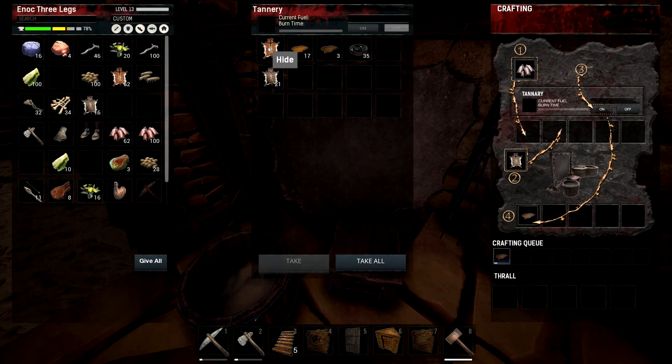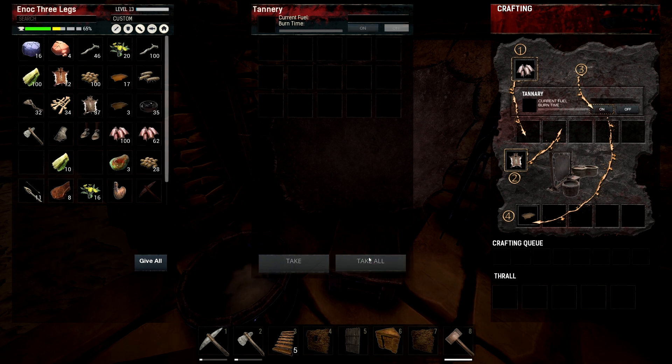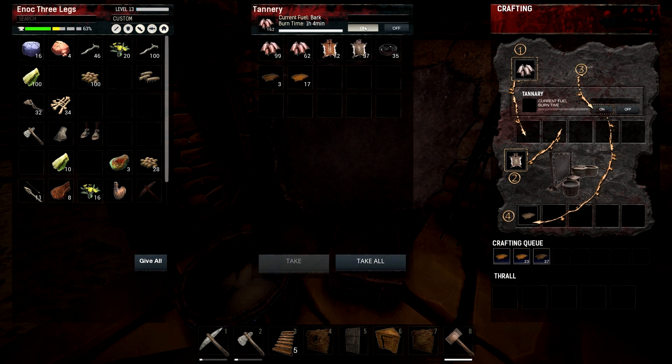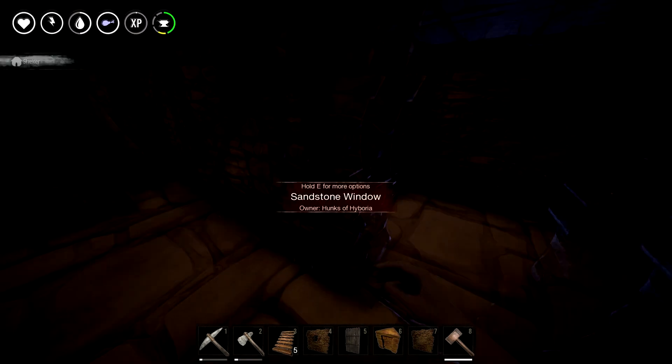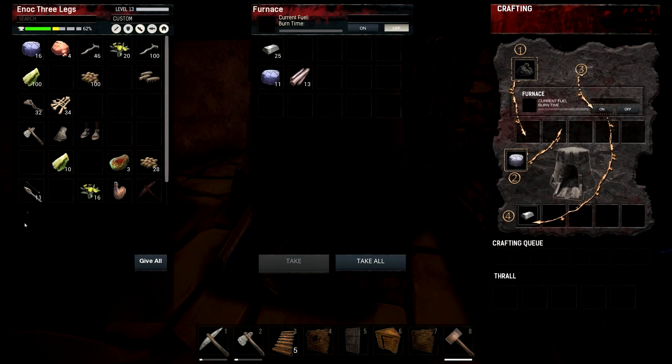Is it leather or hide? It's hide — the actual uncooked hide. I've got 62 of those on me. They're all in the tannery if you want them. I'll come grab them. I've got 8 cooked bits of meat on me as well if you're hungry. I'll chuck this iron ore in the furnace as well.